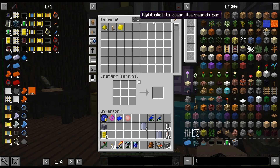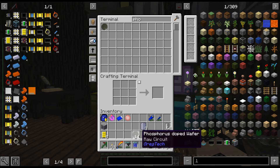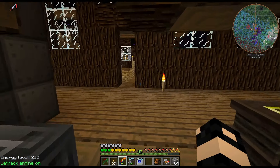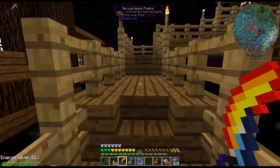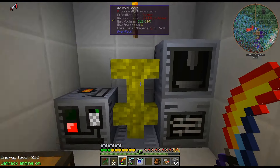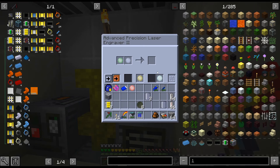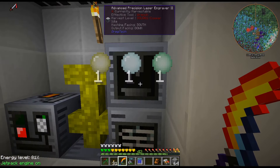Those are for the batteries - alright, that's not terrible. I was worried it was gonna say we needed glowstone or phosphorus - I thought we were gonna need a whole bunch of stuff but we don't. I don't remember where we got that. I feel like we got that from a quest or maybe I crafted it up - I really don't remember crafting up those glowstone wafers though.